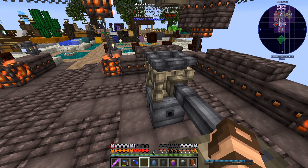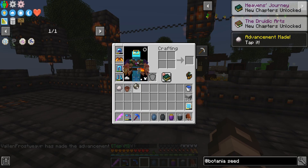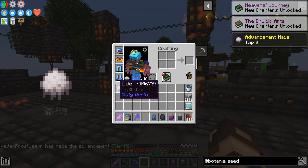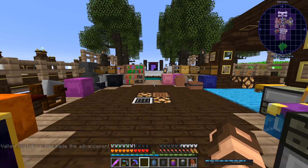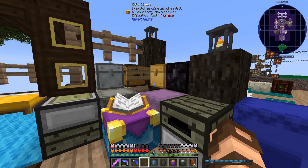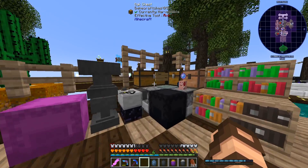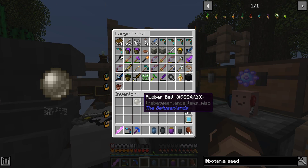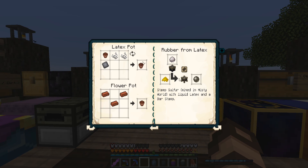There it goes. Hey, it worked! Thank goodness. And I get more latex and more latex pots. I should have done that a little earlier — it would have saved me crafting a couple of latex pots. But I now have plenty of that. It's just the sulfur for me to make a complete set. The rubber ball is very valuable, so it's going in my valuables chest. And I think that completes that chapter completely now.